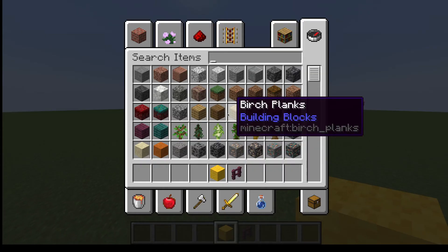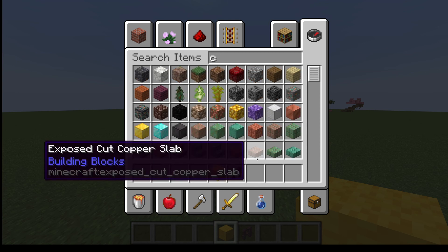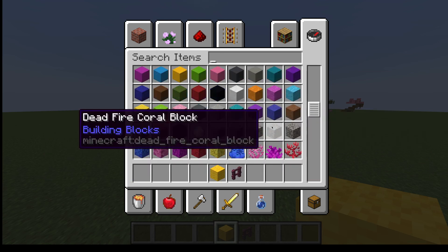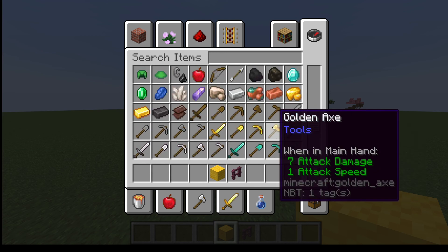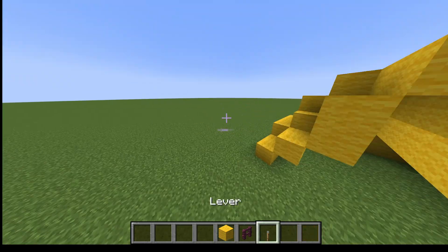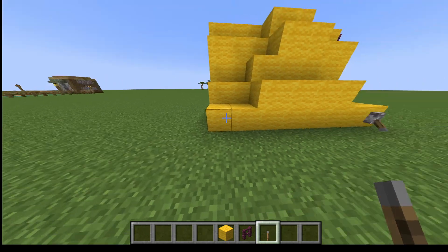There's the tent, and you would put the curtains and the fence there. And if you want, you can fill in the back with wool. You can also get tripwire, but I'm not going to do it — I'm just going to use a lever. Then just face it down.